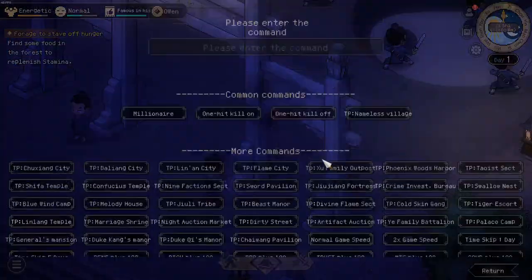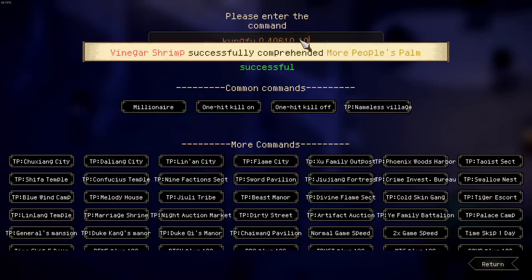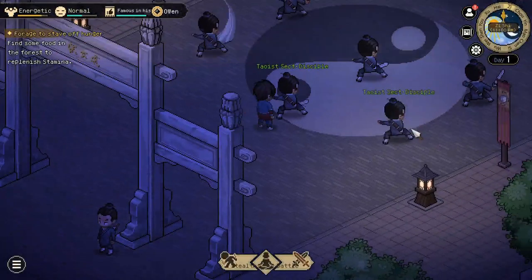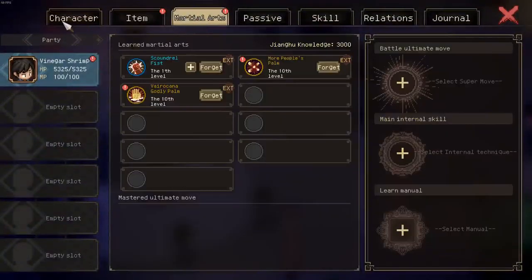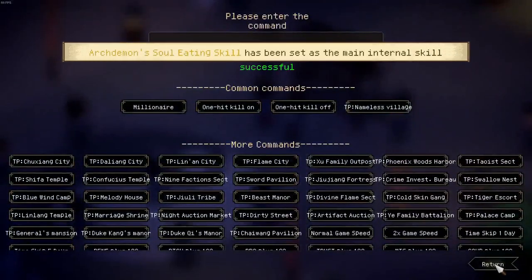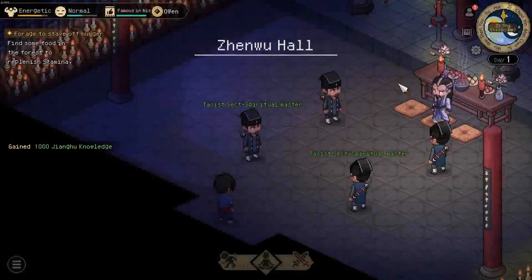I think we also need some manuals. That's by the way how you can use the debug mode to add manuals as well — you just need the IDs.